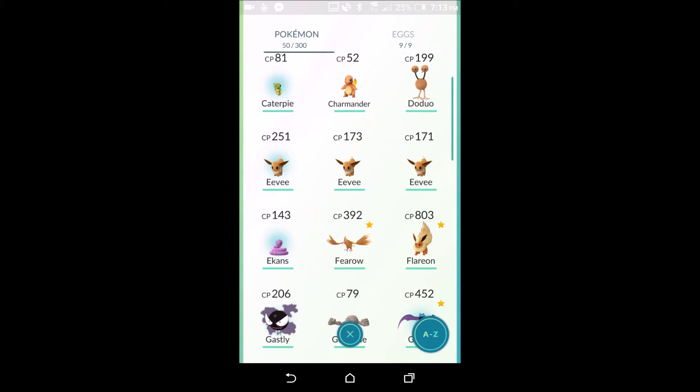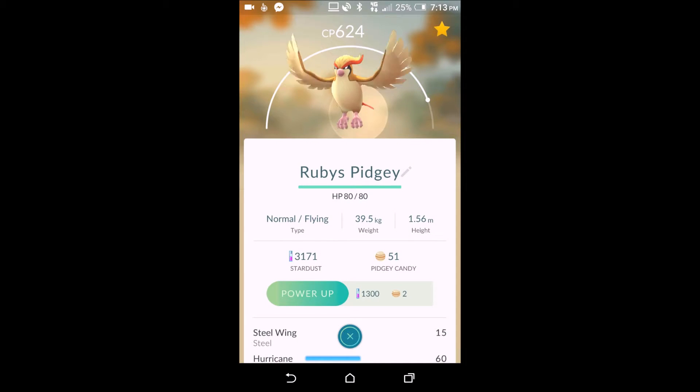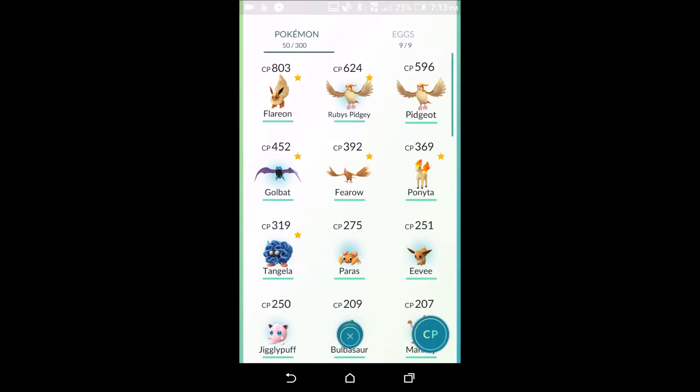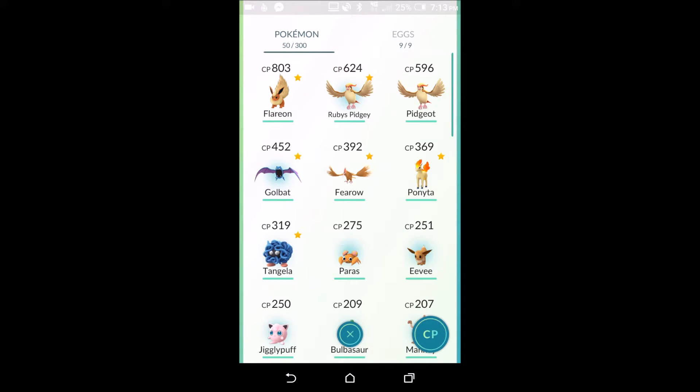Let's sort by CP. We have two Pidgeys — Ruby's Pidgey that my daughter caught herself, and my Pidgey that I normally use. If you click on each one you'll see they are in the exact same spot on the arc, yet her Pidgey is a bit stronger. So you can get Pokémon with a stronger starting attribute, which makes them stronger when you evolve them.